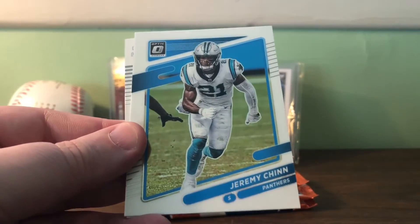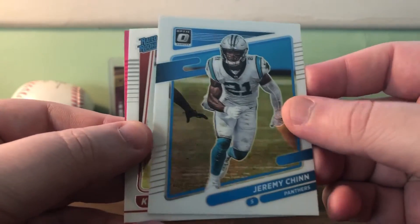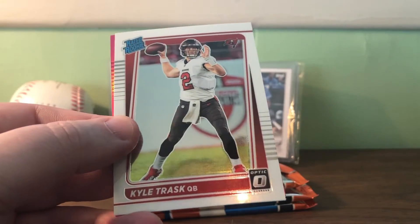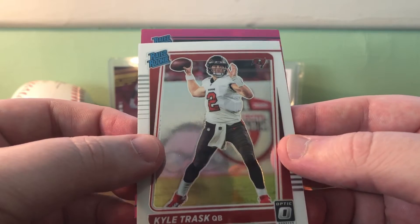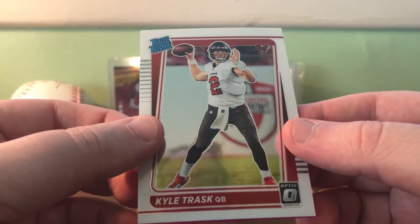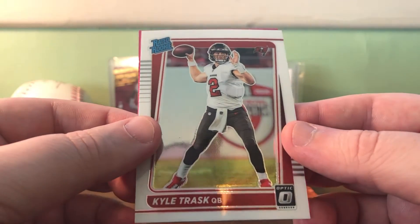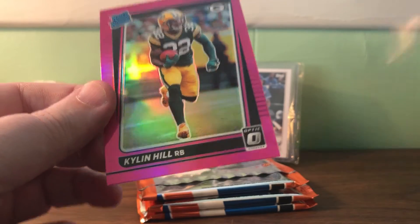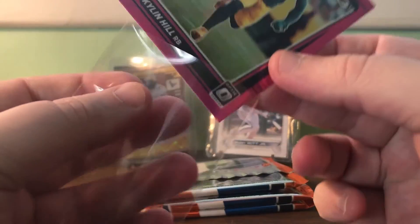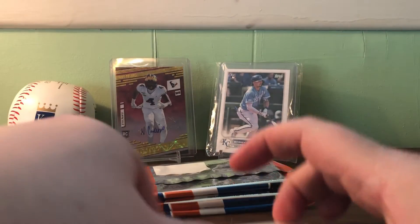Old Patrick Mahomes there - for a second I thought the card was backwards, like whoa. Jeremy Chen, Kyle Trask - another one of those quarterbacks you would like to see. We got a Raider rookie pink, Green Bay - I can't even think of the name, Jones maybe. He didn't do much this year but could be someone that has a little better year. Kyle Trask - is he going to be there after Brady, or are they going to decide to get someone else before they let him play?